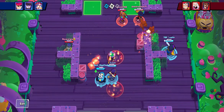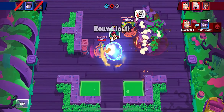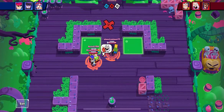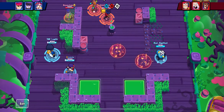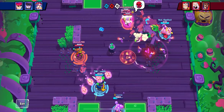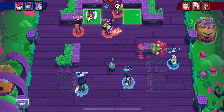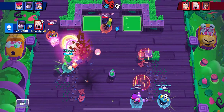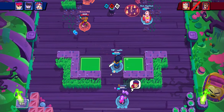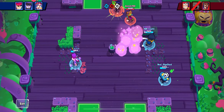Another big mistake is dashing too many times before actually landing an attack. If you have to dash twice before you even hit someone, you're probably not going to win unless you're close to charging your super. You have to know your super charge count. Typically you don't want to dash more than once before hitting them — dashing once and hitting on the second dash isn't horrible, but hitting on the first dash will usually result in a kill. The kill ratio drops off tremendously after that.